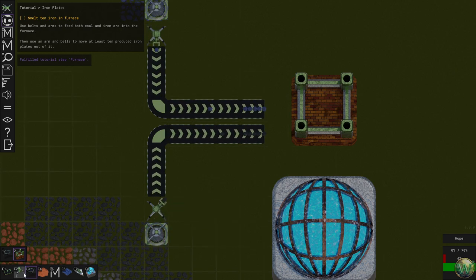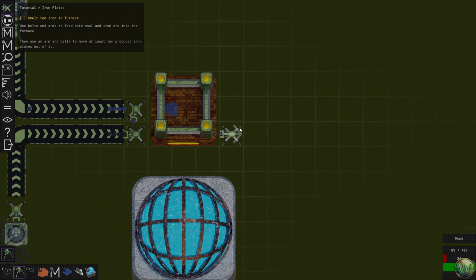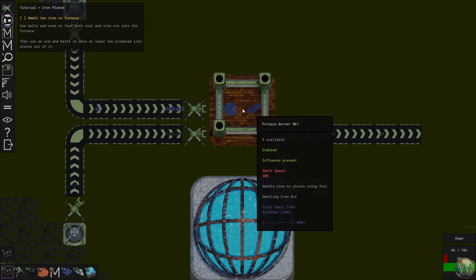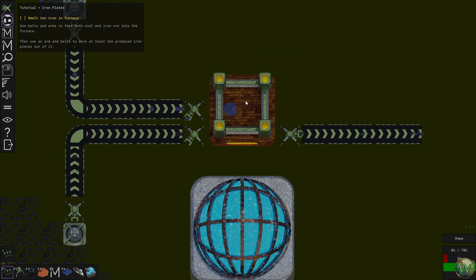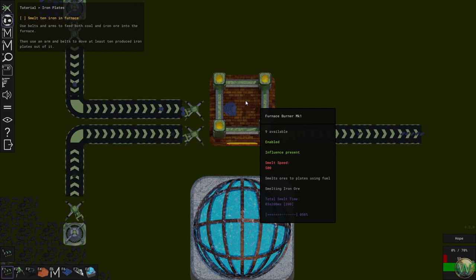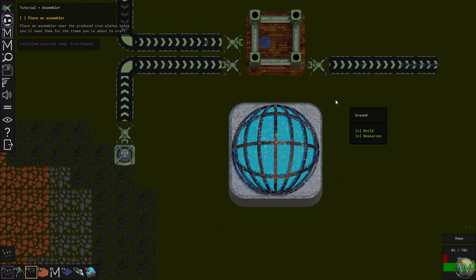Use belts and arms to feed both coal and iron into the furnace. We'll do arms here and there. Then we need to move at least ten iron plates out of it, so we can do that with the belts — there should be plenty of room to get ten going. The furnace has a remove button to clear all items contained within the structure. Smelt speed is 500, total smelt time is 3.2 seconds. There was no music the last time I played, but now we have music in the game.